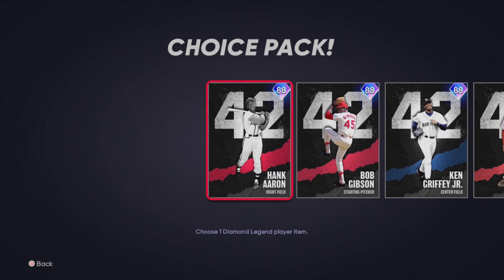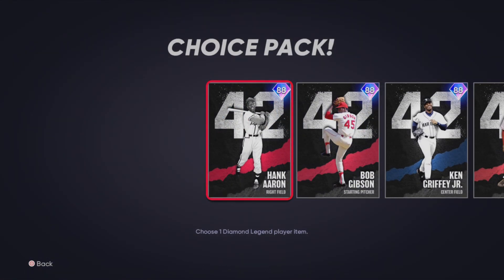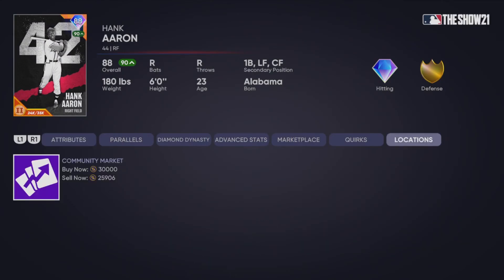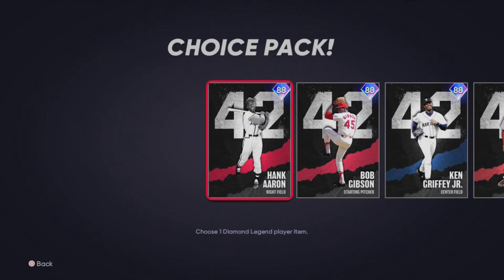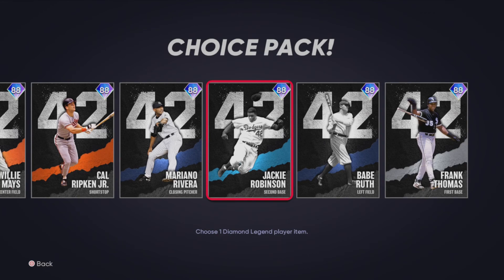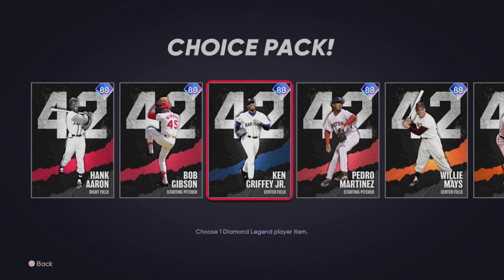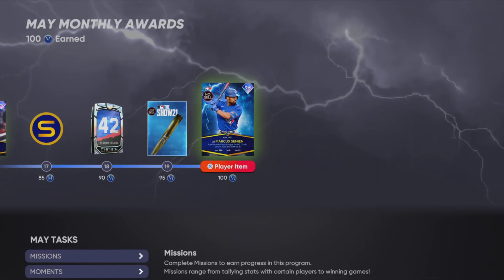One thing to bring up before we get to the lightning card: at 90 points you get the 42 Series pack, which is great. Two days ago these cards were going for 100k on the market, now they're only 30k — still expensive, but if you're trying to get the 99 Jackie Robinson card it's much more obtainable than spending a million stubs to get all these cards.